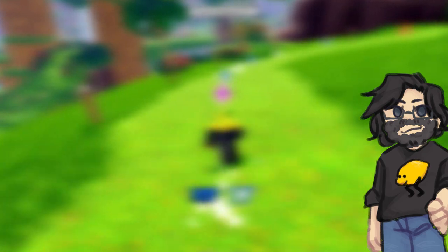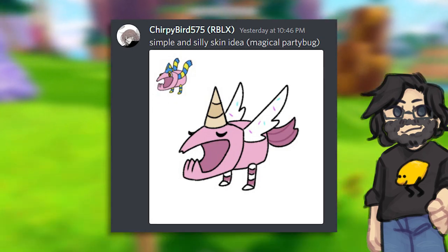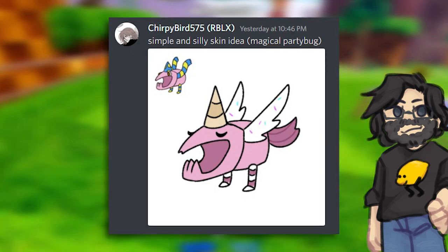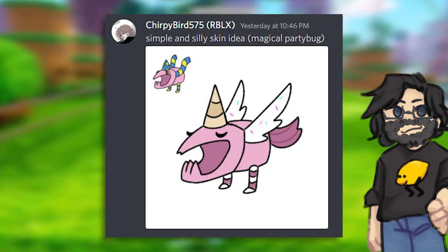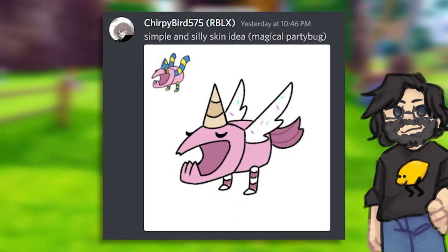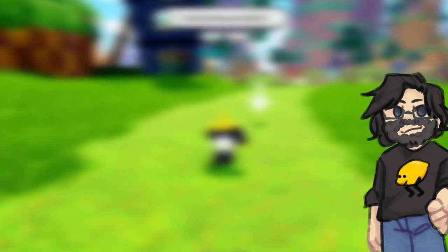This next one is of a character that almost nobody likes — it's a skin for Party Book called Magical Party Book. I know people don't like Party Book, but I think he looks cool. Come on, you've got to admit this unicorn skin is pretty cute. I think it actually makes him a lot more bearable, and if this were his actual design a lot more people would like him. So why not make it a skin you can hunt for? I'm all in.